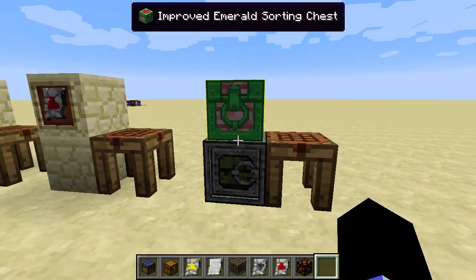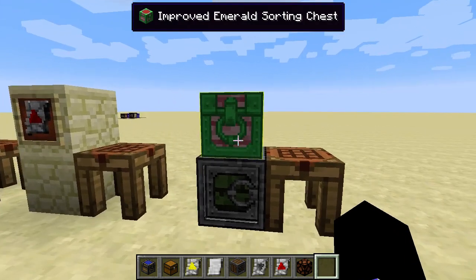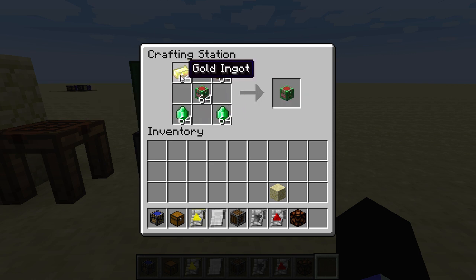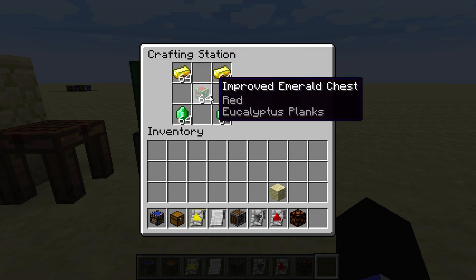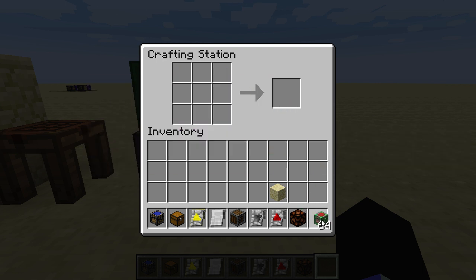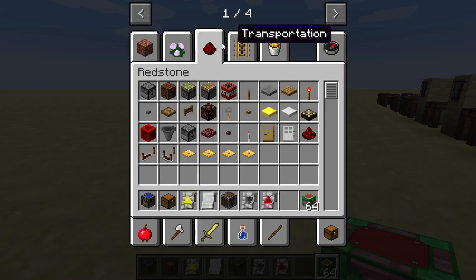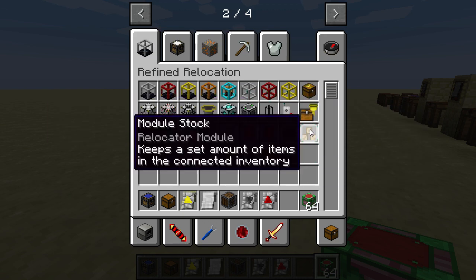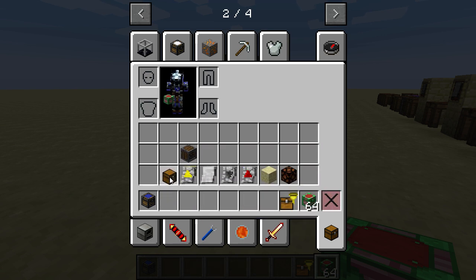Then we have sorting chests. If you have the mod Refined Relocation installed, your chests can be upgraded to sorting variants. To upgrade to a sorting variant, you use the materials used to craft the chest and two gold ingots with the chest in the middle. You can also use a sorting upgrade to upgrade chests already placed in the world.